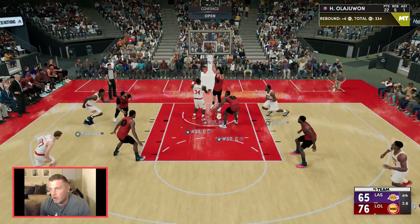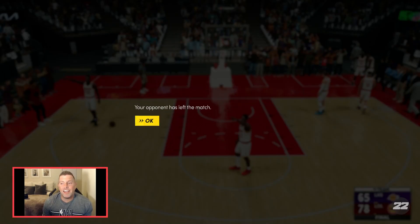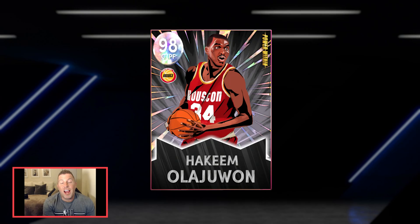Hakeem Olajuwon grabbing those rebounds and it's over. Shout out to my opponent — I forgot to press start to get to the stats. That was a great game. My opponent had Luka and Cedric Maxwell, and Hakeem had 20 points, five rebounds. Beautiful. Let's go talk about him in the main menu.